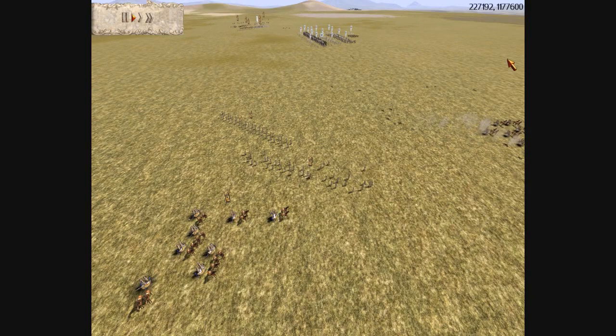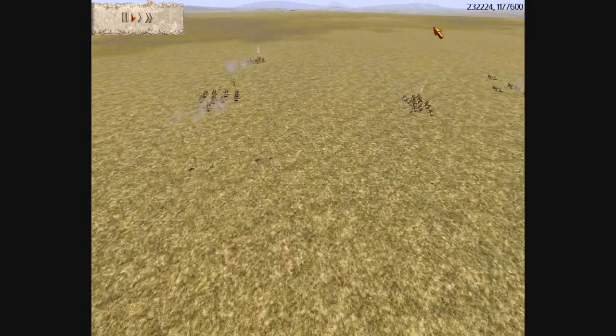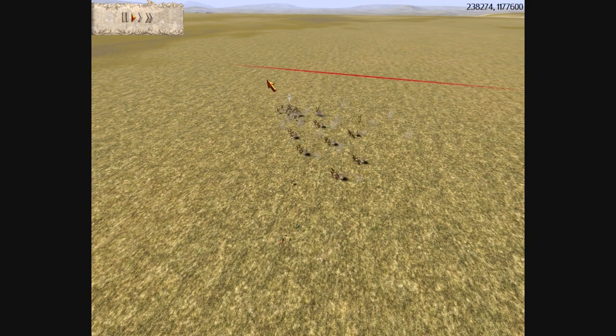My strategy in this battle almost worked, but not really. My strategy was to overwhelm his chariots with large groups of light cavalry, and that doesn't work out. My Numidian horses get caught on this group of chariot archers, and they're going to get routed.